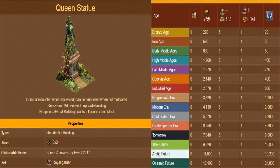The Queen statue is a special building first given as a reward during the 2017 5th anniversary event. It produces coins every 24 hours; the coin production is affected by the town's happiness and by boosts of certain great buildings. The Queen statue requires a road connection and comes with a special set bonus. When adjacent to other buildings belonging to the Royal Garden set, it will receive special bonuses. When adjacent to any one other building of the Royal Garden set, it will produce 5 goods in addition to coins.